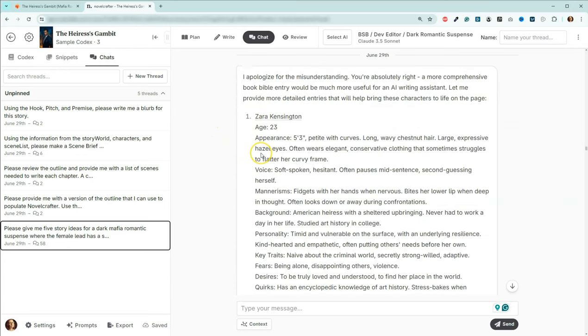Then I did a similar prompt for the book bible entries or codex entries for the locations, telling it to include information that an AI writing assistant would need to know to use it as a setting. And this is what we got. I asked it a question because it wanted the mansion to be a brownstone — I said how can the mansion be a brownstone, that doesn't make any sense. I figured it would be better if they had more like compounds on the outskirts of town to give them the privacy they need. And then I thought if they need to be in town, why don't we have a penthouse?